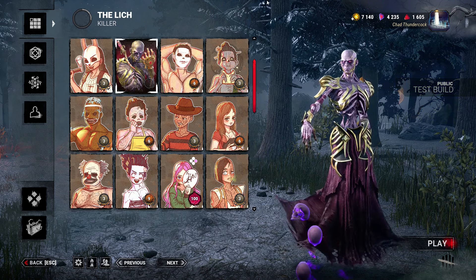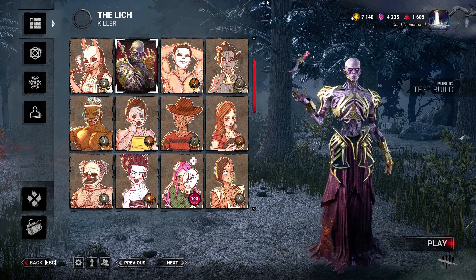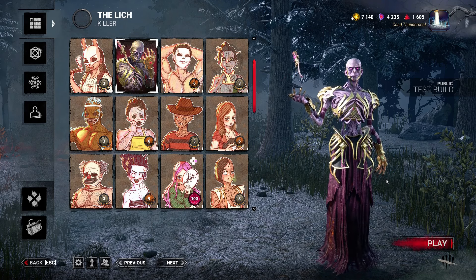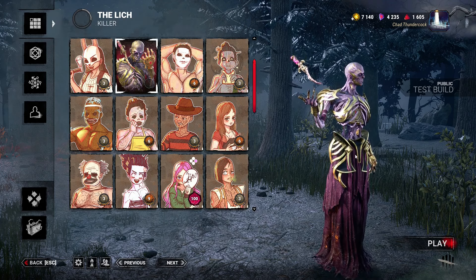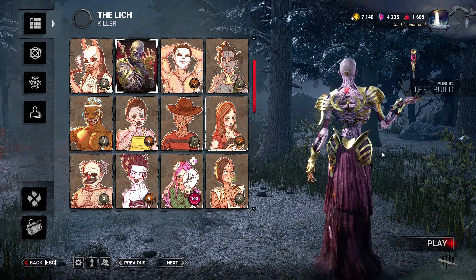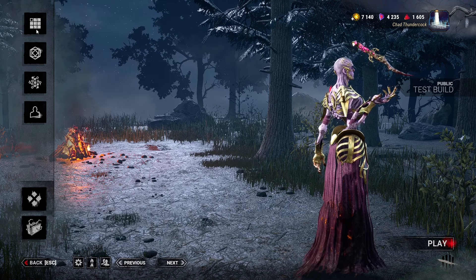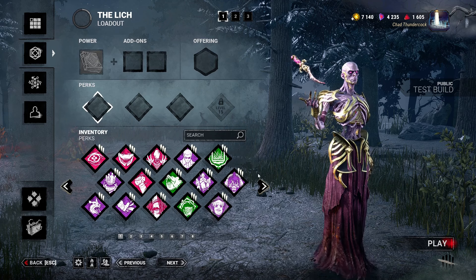As you can see, he has amazing animations, amazing sounds, incredible voice lines, and even his Heidel stance is really cool. Look at the skirt, it flows! But let's take a look at what this fantastic character does. I love it, I love the aesthetic — I'm a huge fantasy fan, so this is amazing for me. Let's see what his power is, and then we'll take a look at his perks too.